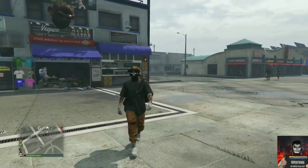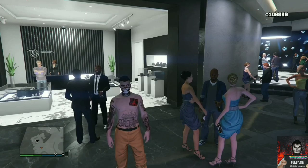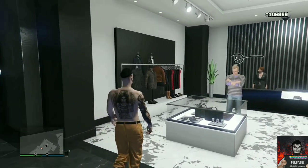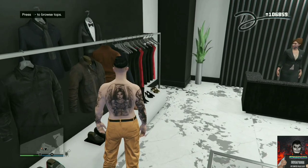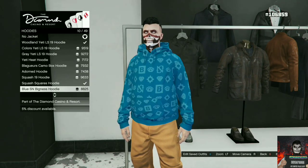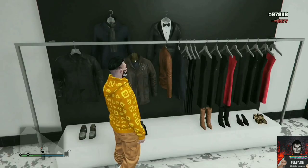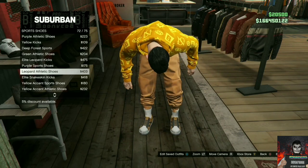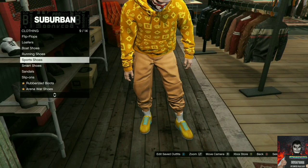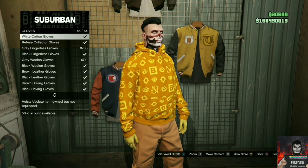For the next outfit tutorial, you will be needing orange joggers — if you do not own them, there will be a link down below in the description. I'll be showing you how to make this cool orange try-hard outfit. Make your way over to the casino, go to the clothing store inside, go to the top section, go to hoodies, and purchase the orange SN bigness hoodie. Make your way over to the closest clothing store, go to the shoe section, go to sport shoes, and purchase the yellow kicks. Make your way to accessories, find the gloves section, and purchase white cotton gloves.